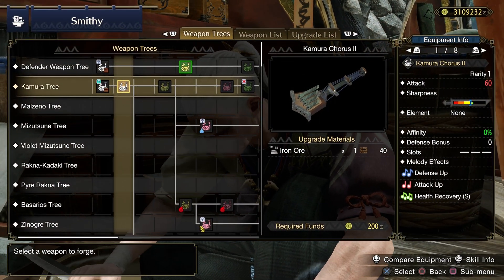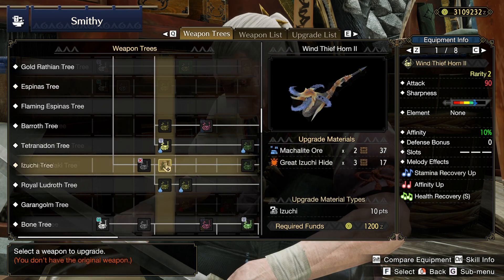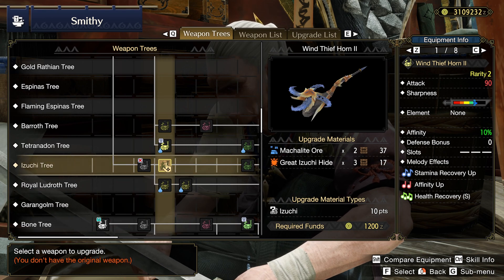Our first hunting horn starts in the Kamuro tree. Upgrade to the second level as soon as you can. Once we have fought Izuchi, craft his hunting horn and upgrade it to level 2.